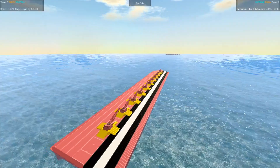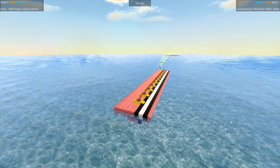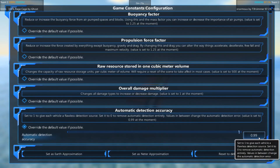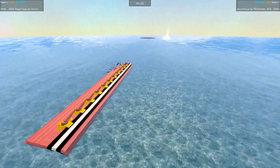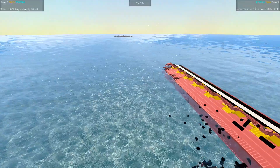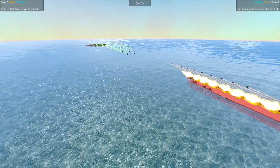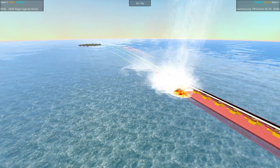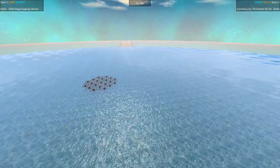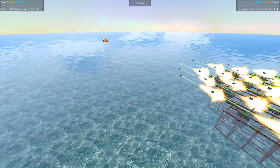Yeah, actually maybe something broke — this did not wiggle this much in testing. And what are you shooting at? Oh no, we're at .99 — all right, we're all right on that. No idea where those shots were going. Rage Cage lands the first hit, takes the trunk out of the bow, but nothing too serious. Some more hits along the side — and I literally don't know why it's shooting over there. There's nothing over there.